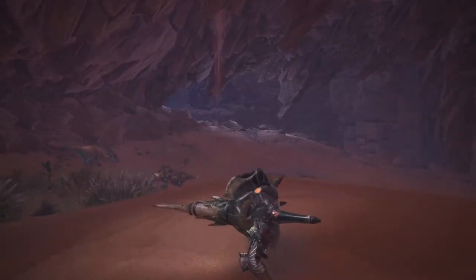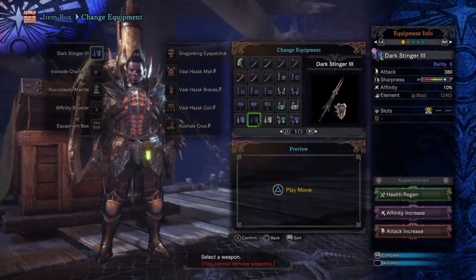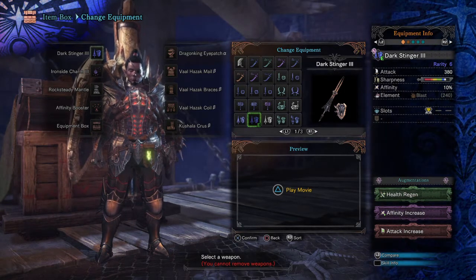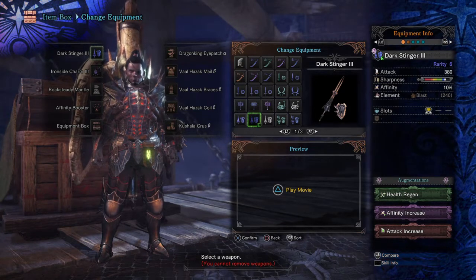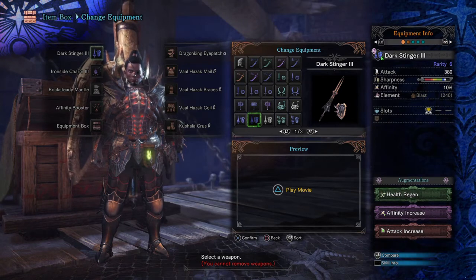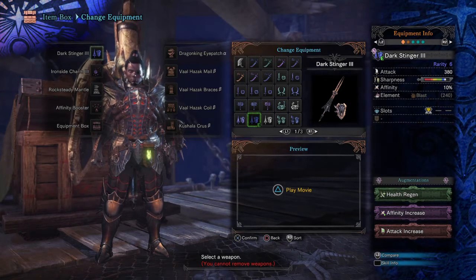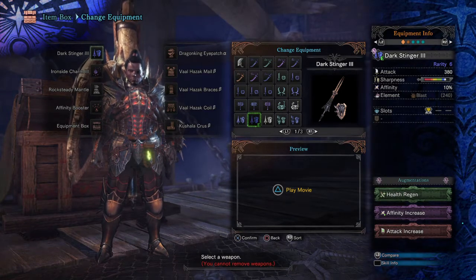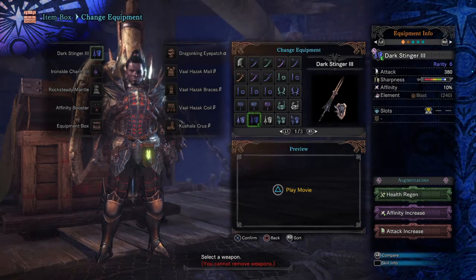Let's get down to the nitty gritty bits of the build. The weapon choice here is the Dark Stinger 3 Lance, which comes with a solid amount of white sharpness the moment you create it, and 3 free augmentation slots. The great thing about this weapon is that you can increase the sharpness even more with a Handicraft dual charm or armour set piece, and practically max it out with a level 3 skill. With the 3 augmentation slots, you can freely customise and add in whatever you like, such as more damage, more affinity or more slots.